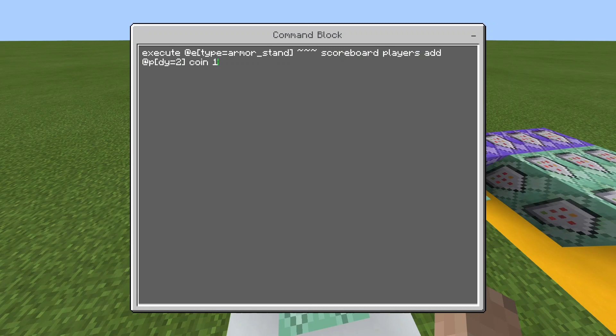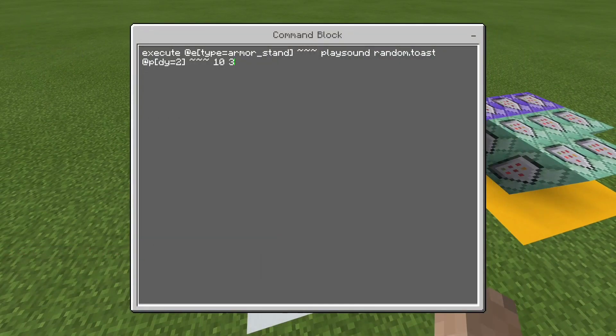This is the coin collection: execute at E type equals armor stand, tilde tilde tilde, scoreboard players add at P, DY equals two. So anybody within two blocks above the coin armor stand will get the coin. You can name this armor stand if you want. The next command is the same but plays a sound: execute at E type equals armor stand, tilde tilde tilde, play sound random.toast at P, DY equals two. I used random.toast with a pitch of three, which makes it sound a bit more like a coin.